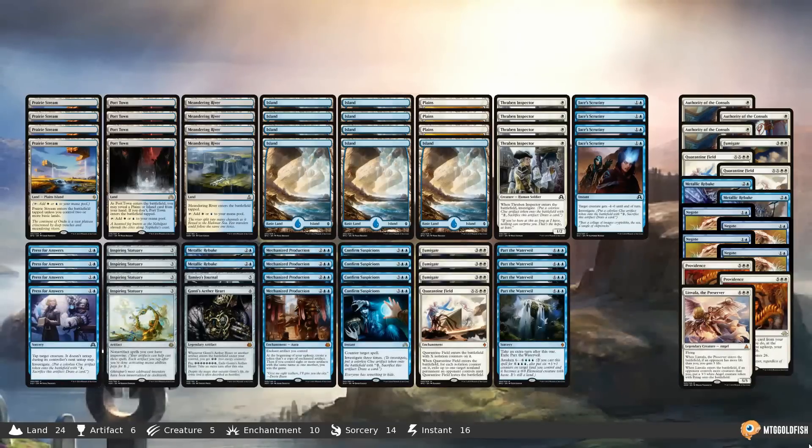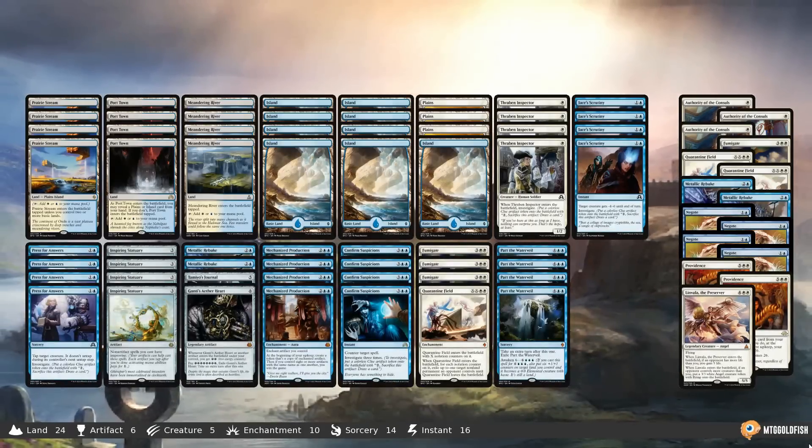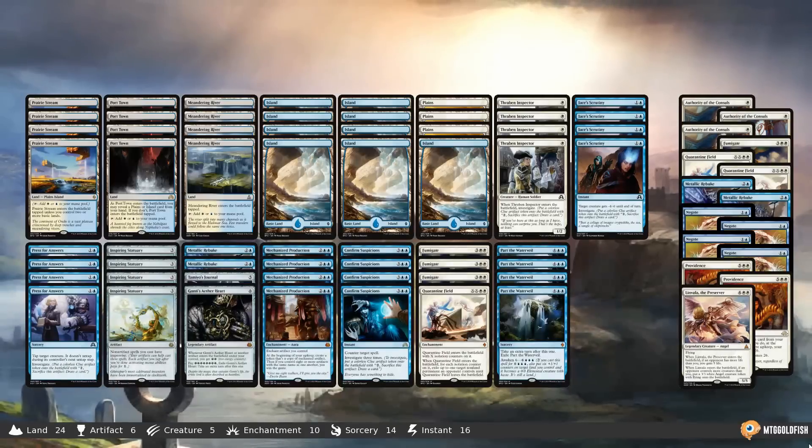With Inspiring Statuary, Thraben Inspector becomes a one-mana Mind Stone that leaves behind a body, and Jace's Scrutiny and Press for Answers become 'two mana: do something and get a Mind Stone.'